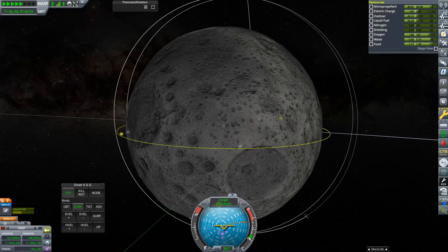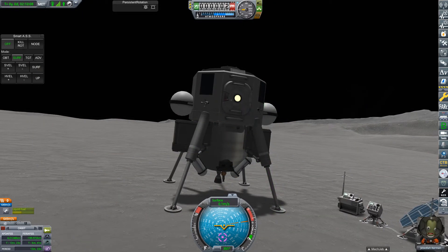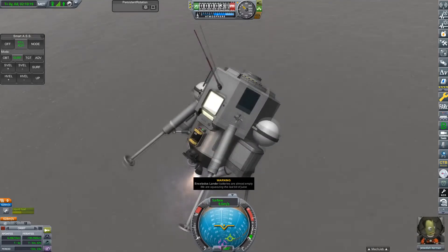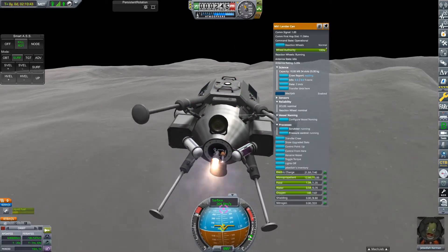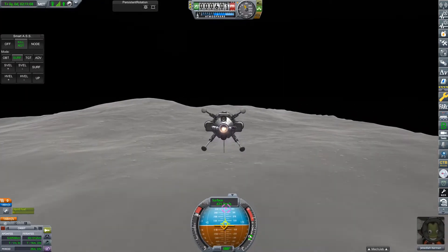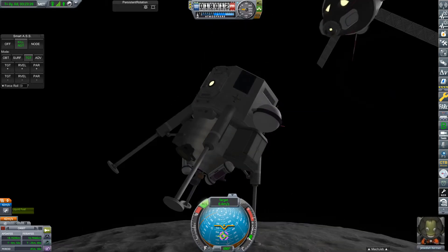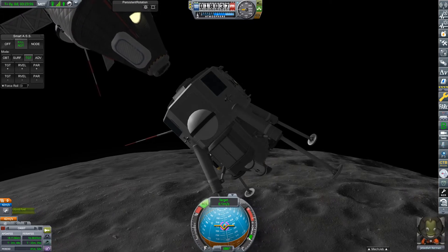I'm waiting for a good opportunity to launch — generally you want the command module to be directly overhead. With the ladder retracted and seatbelts fastened it's time to launch. The delta-V budget for the ascent is lower than for landing, which is fine because I'm a lot better at launches. At this high elevation we can fly nearly flat and reach orbital velocity less than a kilometer above the Mun surface — which honestly looks pretty terrifying. After just a few orbits, Jeb had met up with the command module and it was time to see if he could still dock — spoiler: Jeb definitely has the muscle memory down.